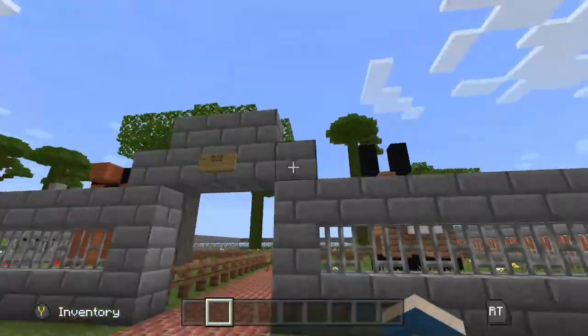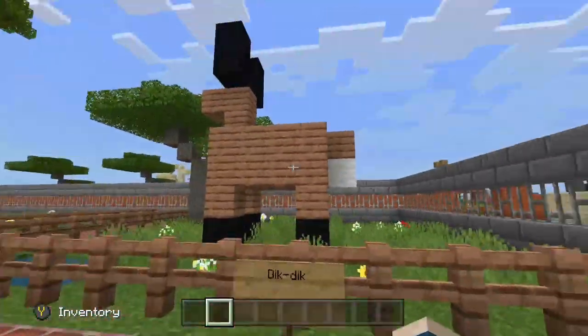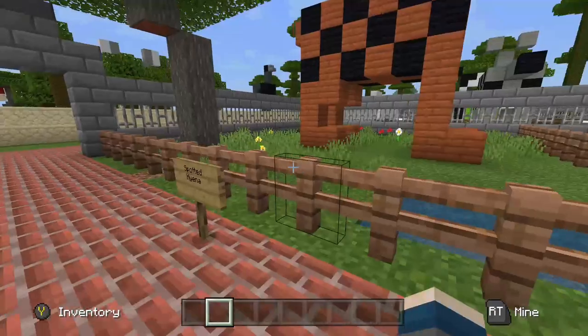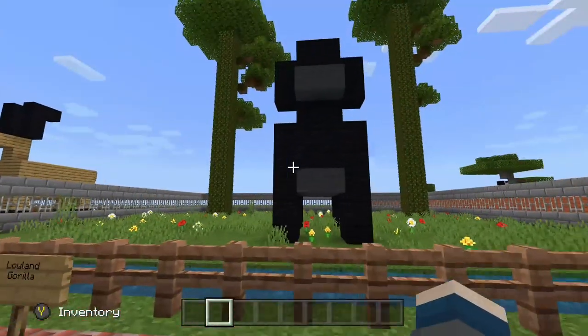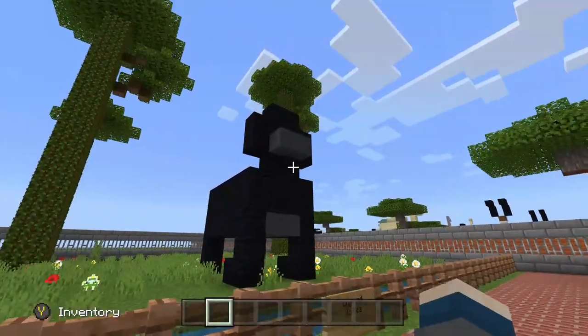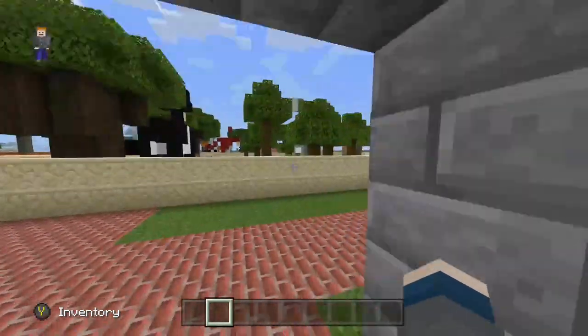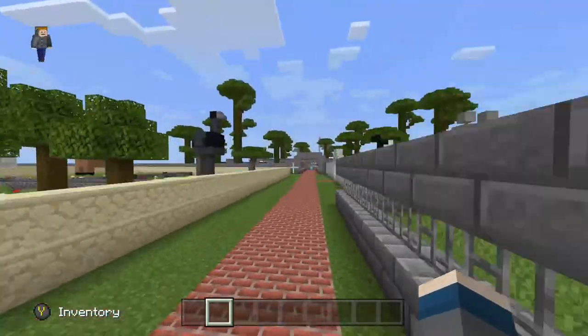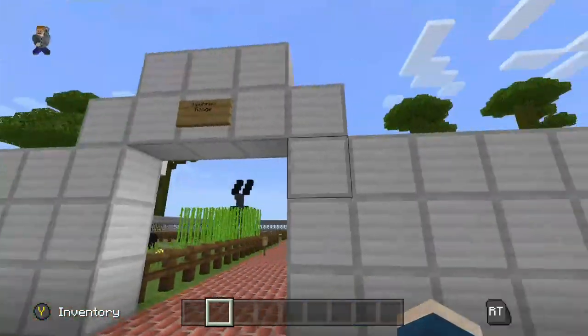Then we have another African enclosure — this is the Gorilla Gorilla Grove. We have a little dik-dik antelope and our spotted hyena enclosure, and we have the gorillas themselves — it looks so bad. What was I thinking with the designs honestly. If I had a mod with all kinds of animals I would redo this.